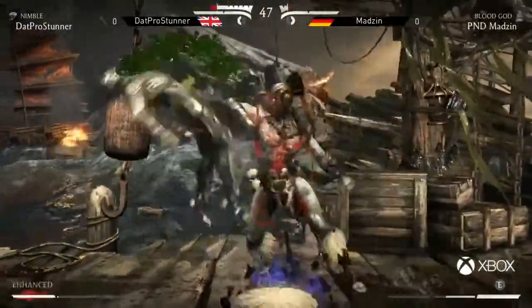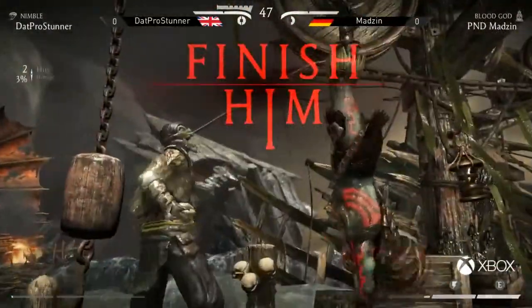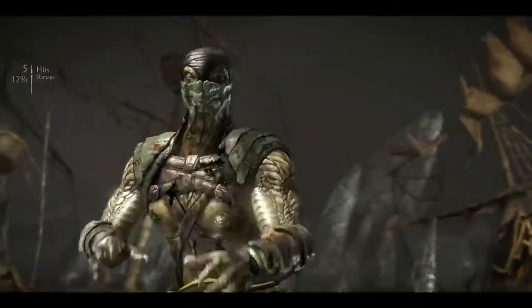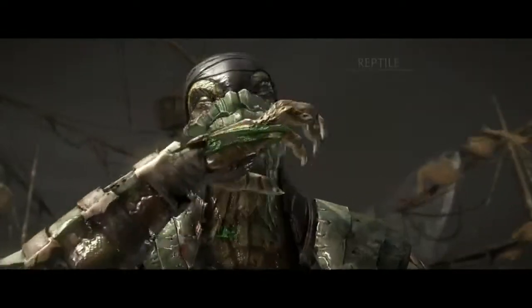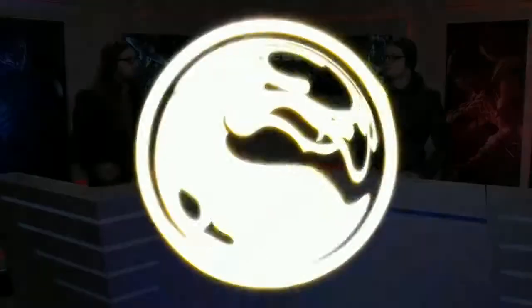Is he still alive? There's the anti-air. Game one goes to ProStunner — and a meter burn slide for good measure. Right there you saw just how long every round took because of that Blood God totem. It's just patience. Madzin playing very slow, very safe, but ProStunner playing at the speed that he needs to. Madzin was opting to go for the parries on the projectiles as well, so ProStunner was throwing the slow balls, the slow versions, and he froze the second one to stop Madzin from wanting to do it anymore.